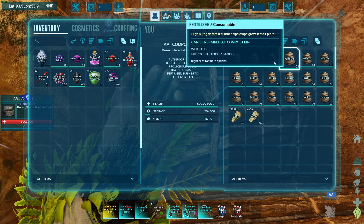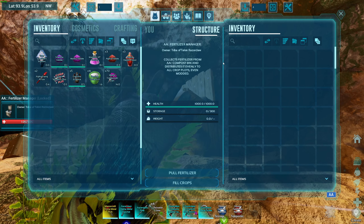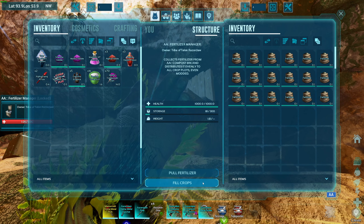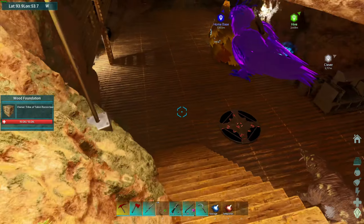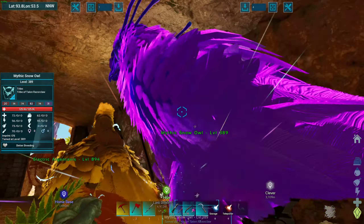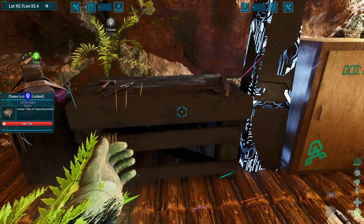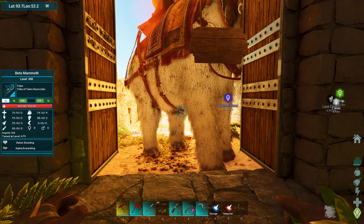We have one, two, three, four, five, six — so 18 total. No fertilizer, still got 18, no crops. Went ahead and made a saddle for our Snow Owl, which I had to make in here from the chaos bench, because Primeval Chaos is the one that adds it.